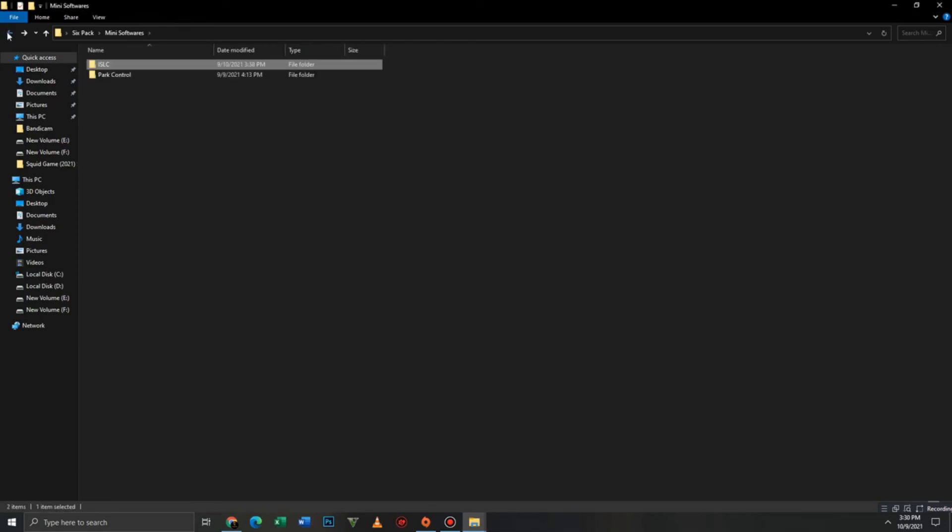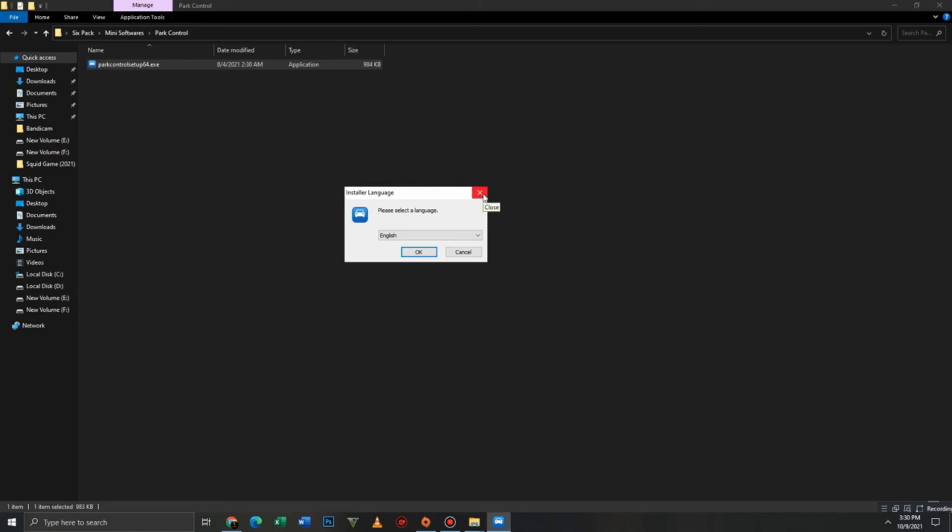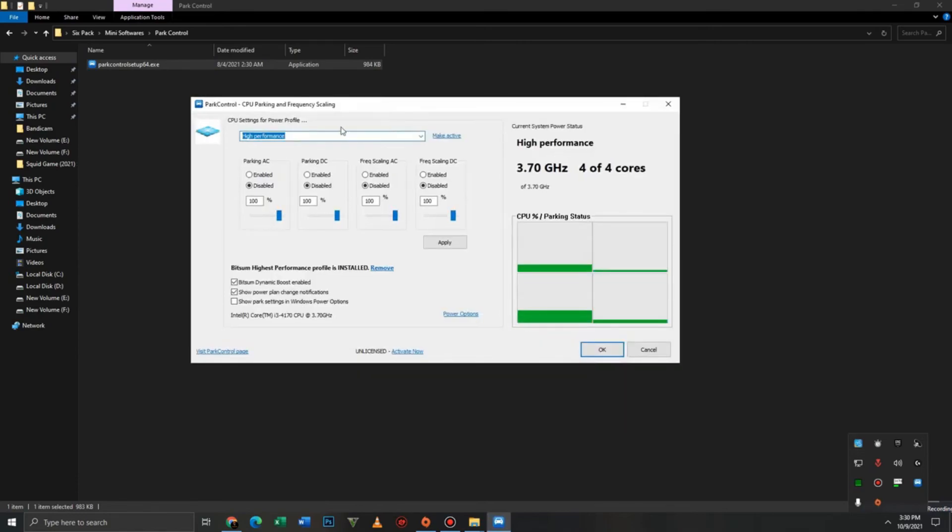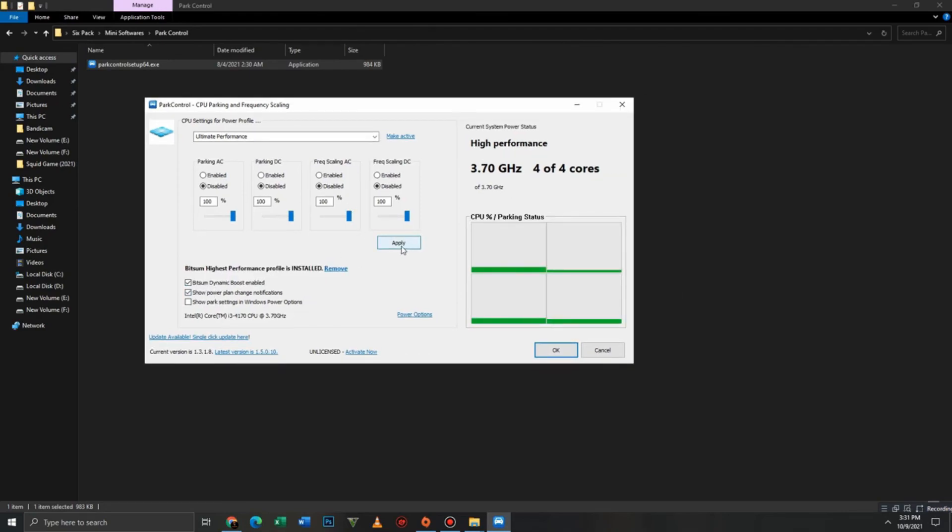Get back and move to the second part: Power Control. Install it first. Press Set on Ultimate Performance and make sure to click the Make Active button. Disable all these settings: Parking AC, Parking DC, Scaling AC, and Scaling DC. Set all priorities to 100 — marking those extra settings is optional. After all that, click the Apply button and click OK.